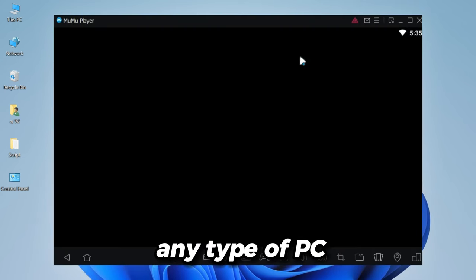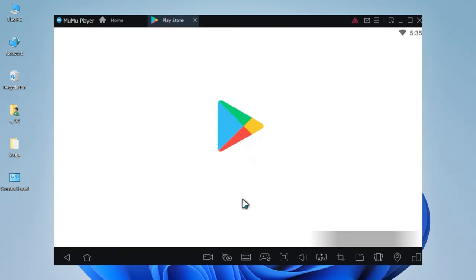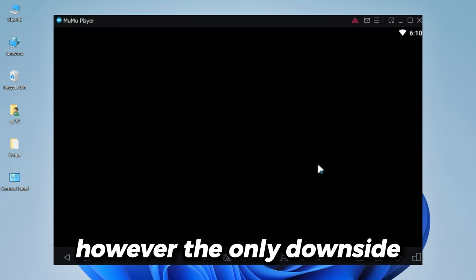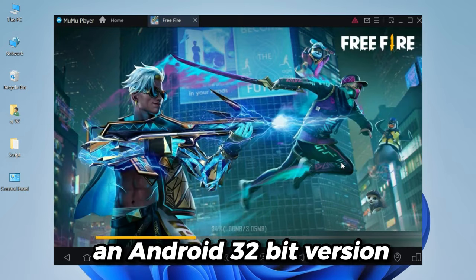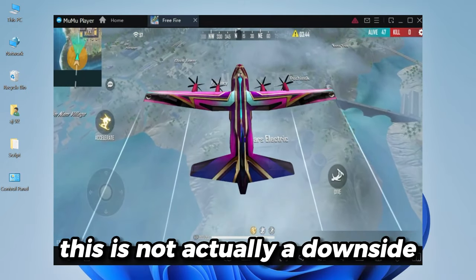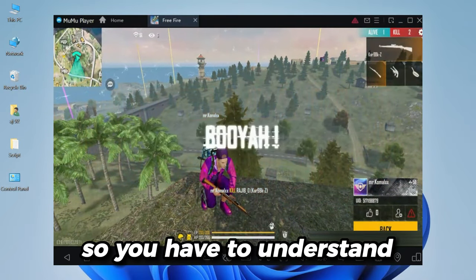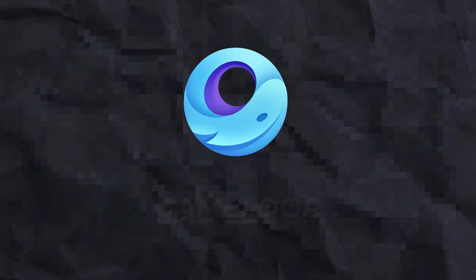So you got the point — this runs on almost any type of PC. This emulator is based on Android 7, which is pretty good, because Android 7 is enough to play most of the Play Store apps. However, the only downside is that it's running an Android 32-bit version, not 64-bit. But this is not actually a downside, because if it were 64-bit, it won't run on a low-spec PC.